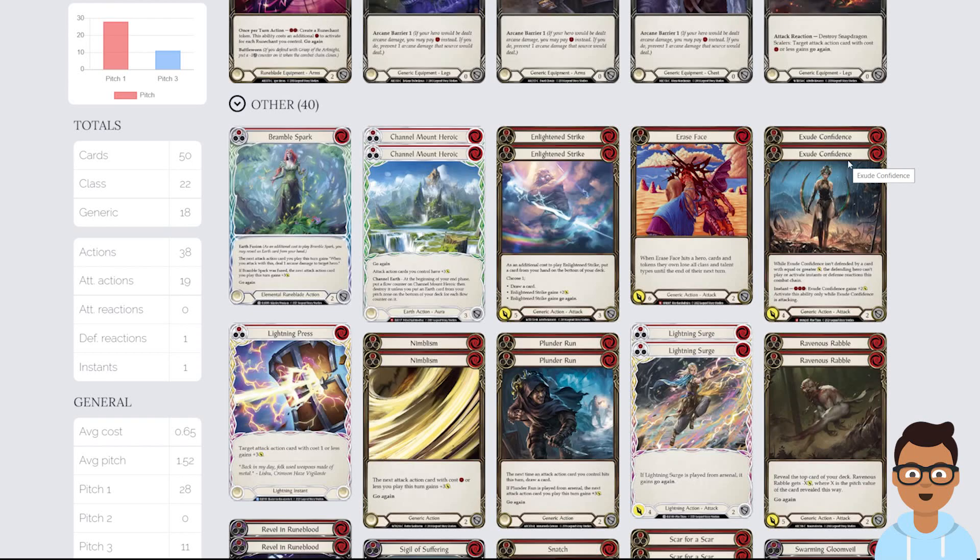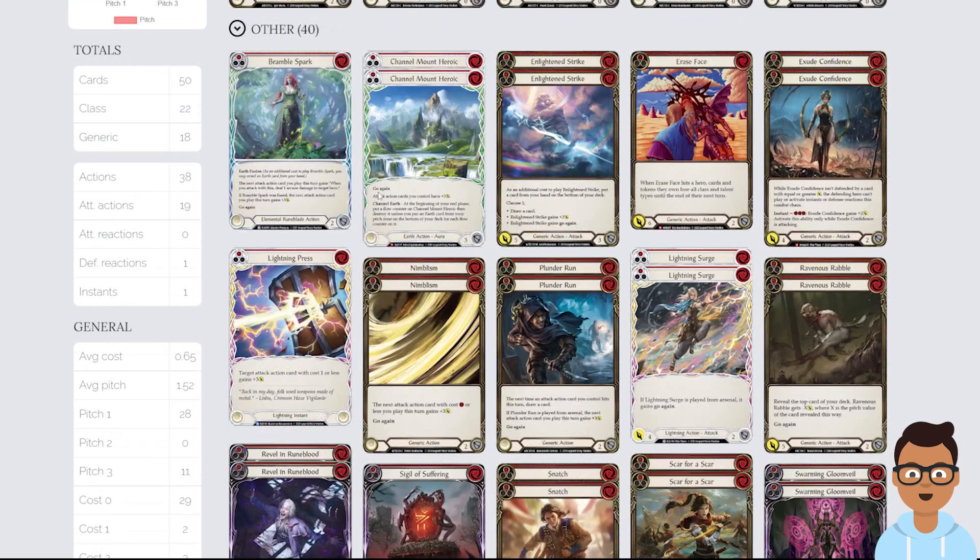Erase Phase is good against all the recent classes that require fusing, and it's even good against Draconic classes — overall a decent replacement for CNC. I do not play CNC in Blitz because the Crown user can easily just shuffle the Arsenal away with their Crown, so Erase Phase is a better option. One copy of Lightning Press for those cheeky plus-threes.